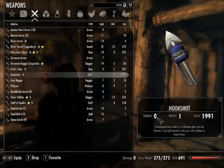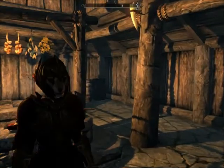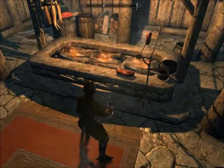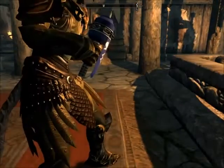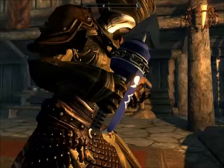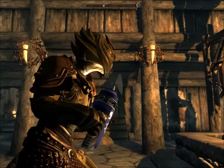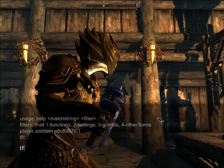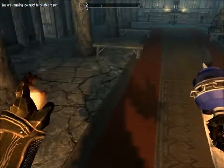Those of you who know how staffs work in Skyrim, you may know where this is going. I ran into a bit of a problem with the hookshot. It looks really nice in the hand, as you can see. I'm planning to make it so that you can modify it and use it as a dagger, because it looks like it could do some damage even if you just stab people with it.